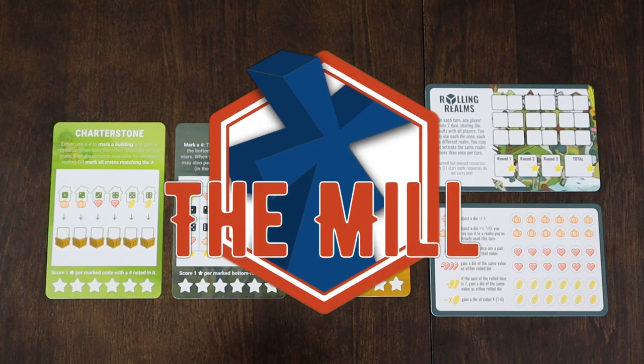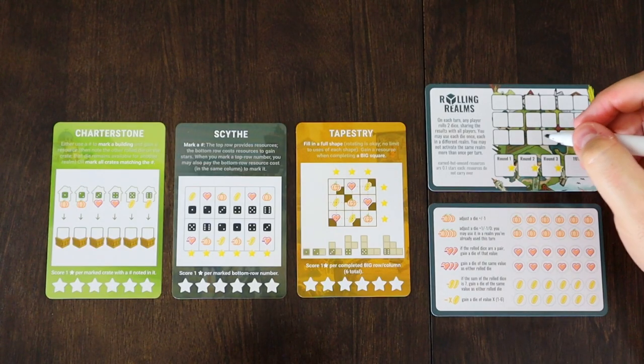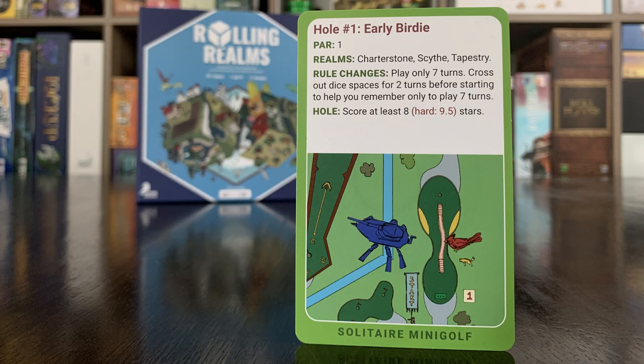Hello and welcome to the mill. This week we are taking a look at hole 1, Early Birdie. We have a par 1 course which means we should only have to go through this once — kind of the gimme of the course. The realms we're using are Charterstone, Scythe, and Tapestry. The rule changes are we're only going to play seven turns, and we're going to cross out the dice spaces for two turns before starting. Our objective is to score at least eight stars.